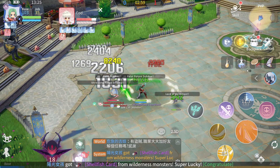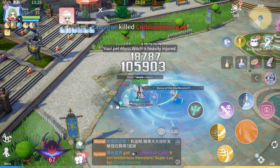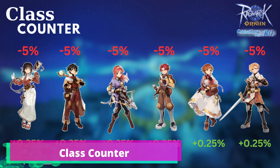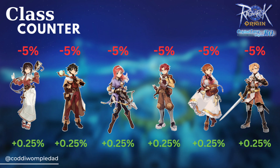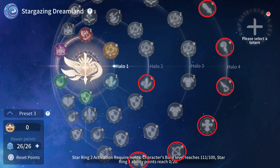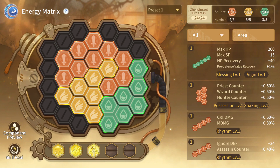With the new upcoming features like Stargazing and Energy Matrix, new PvP stats will be available that you may want to unlock first. First on the list is Class Counter. Unlocking this stat will give you bonus damage or damage reduction to other classes. For Stargazing, you can unlock the following stars, and for the Energy Matrix, try getting the components with Class Counters.